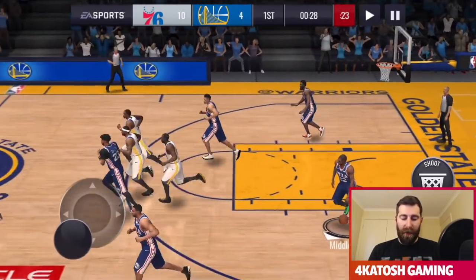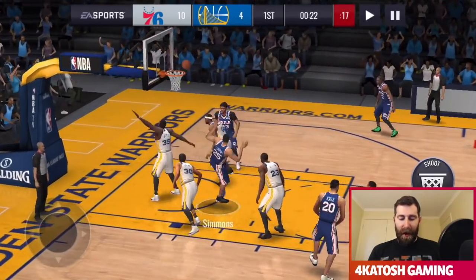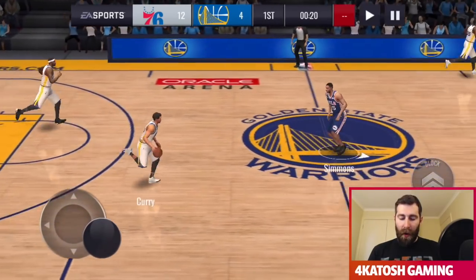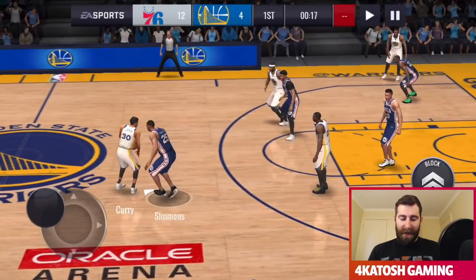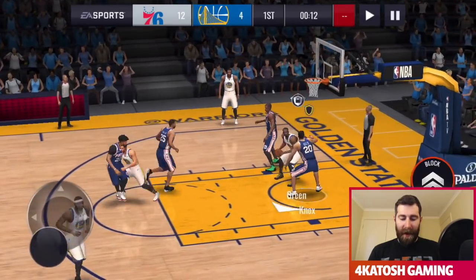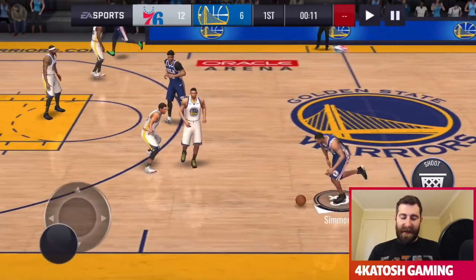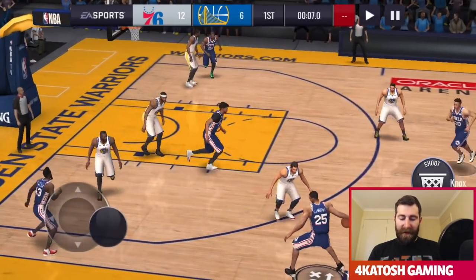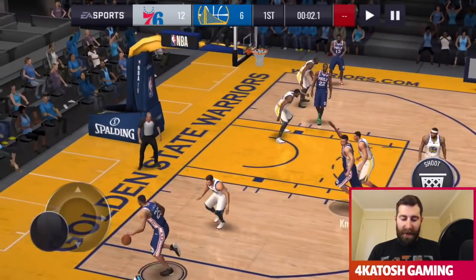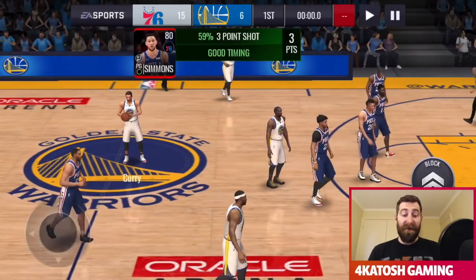Let's go all the way to the rack — spin in for an uncontested layup, again. We should have time for one more. If we can get a steal, that would be great. Another inside shot made — inside defense in this game is non-existent. We'll try and finish with another clutch three from Simmons. Perfect timing this time, and he rattles it home. Simmons is blowing my mind from deep.